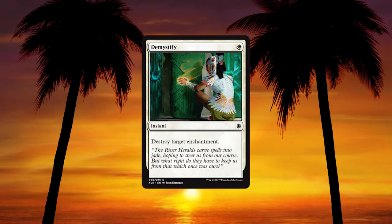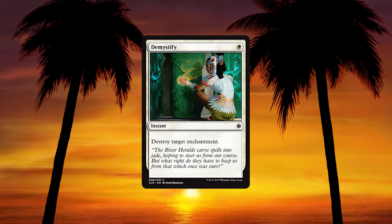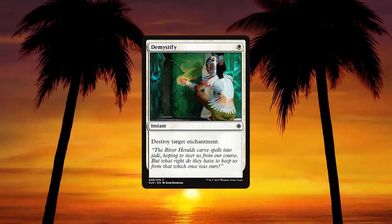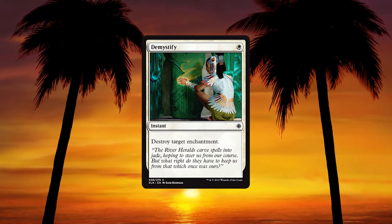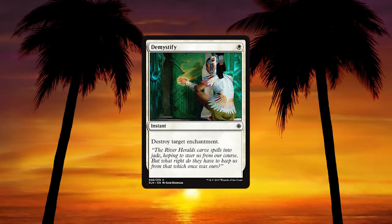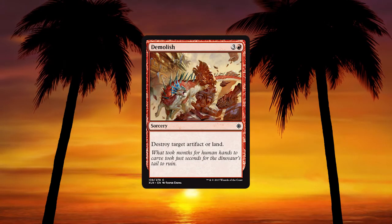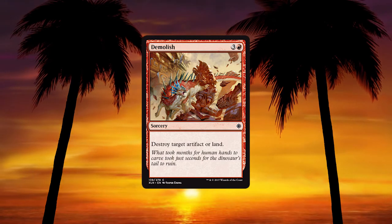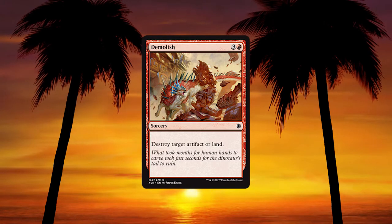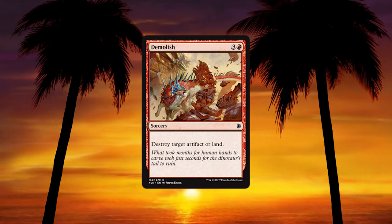Next up we have Demystify — cost 1 white mana, an instant that destroys target enchantment. Really cool reprint, very relevant in Ixalan because we have these legendary enchantment-slash-lands. In terms of what's in Standard right now, it's useful — good sideboard card. I'm going to put a couple of these in every white deck I play. Demolish — 3 and a red, destroy target artifact or land. Probably too expensive to be hugely relevant, but in Limited you can slow down your opponent, then you're playing big dinosaurs and they're not having many answers.